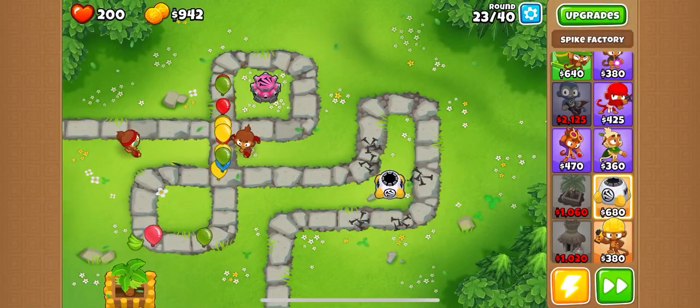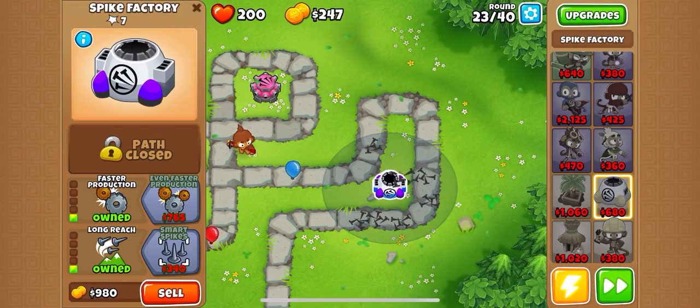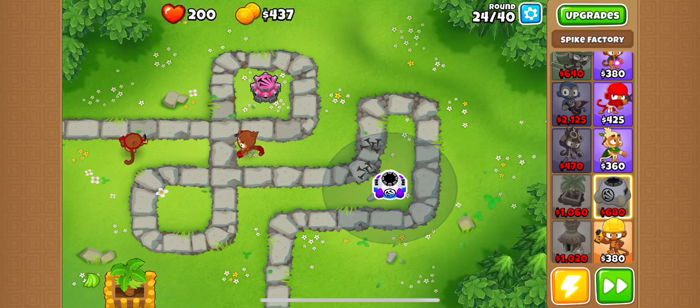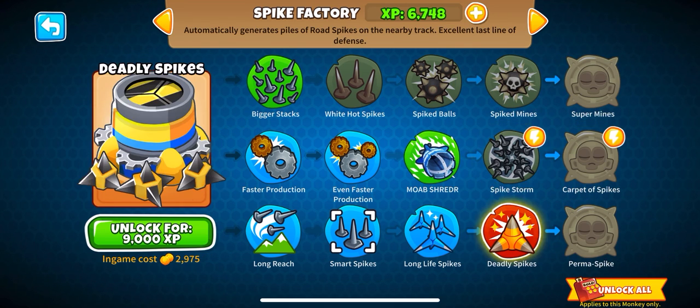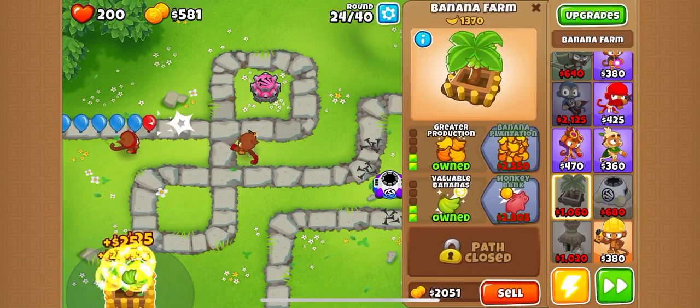So we're going middle path and bottom path. This one right here is the spike factory, and spike factories actually get really overpowered when you get one of the last upgrades. They can take out MOABs.